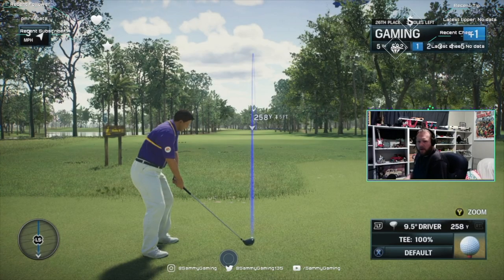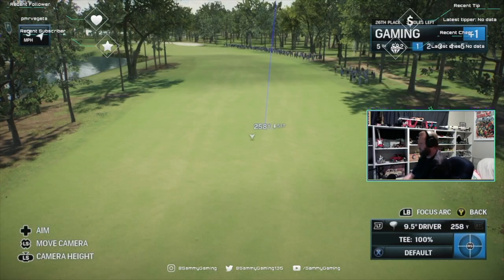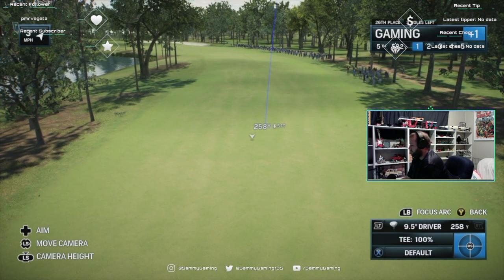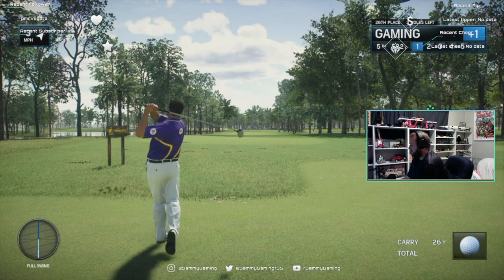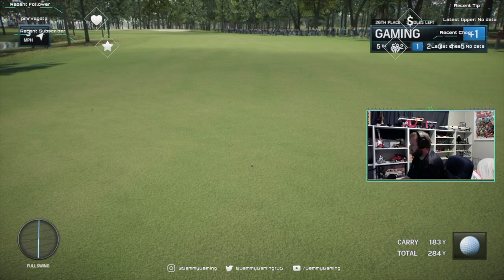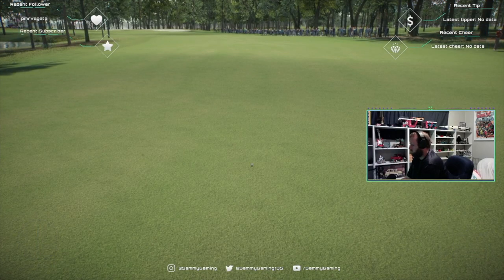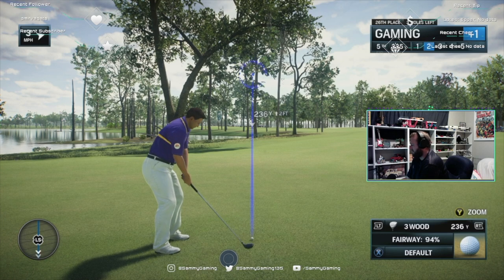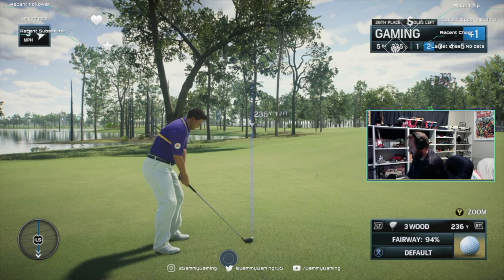Good look now at the fifth hole here at the Wetlands. Par five, and it's a good one — six hundred, thirty-five yards. That was a beautiful drive, Frank. Really good position to take advantage. Sitting up beautifully in the fairway, nice position, short grass for the second shot.